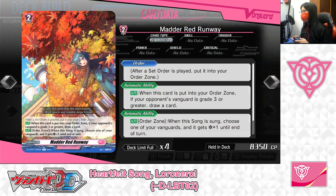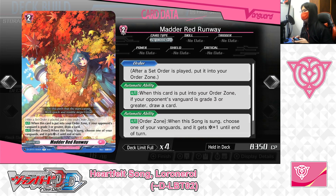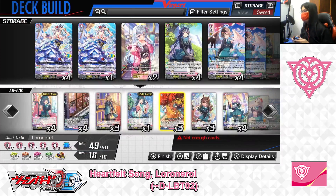Next up: Grade 2, Set Order Song — Mad Red Runway. Skills: Order — after a set order is played, put it into your order zone. Second skill — Auto: when this card is put into your order zone, if your opponent's vanguard is Grade 3 or greater, draw a card. Third skill — Auto from the order zone: when this song is sung, choose one of your vanguards and it gets plus 1 critical until end of turn. For Mad Red Runway, just by deploying it while your opponent's vanguard is Grade 3 or greater, you can draw a card. And when you sing it, your vanguard gets plus 1 critical — good for pressuring or finishing off your opponent. We've got 3 in the deck, taking one out, playing 2.